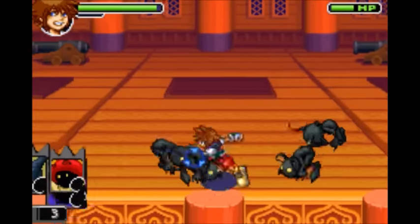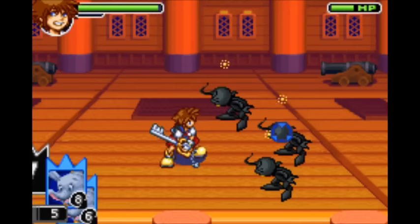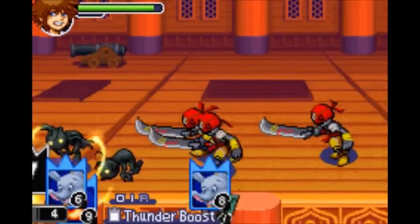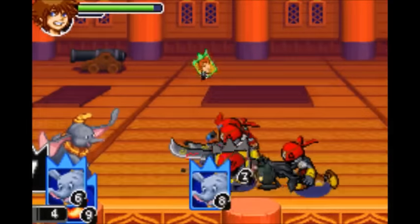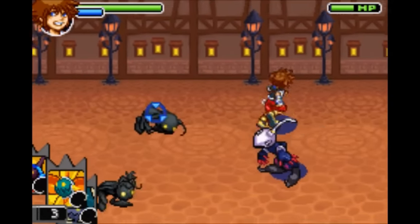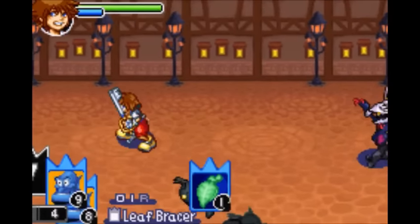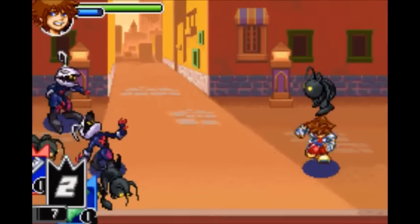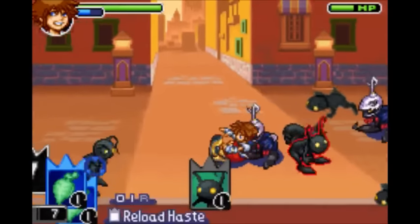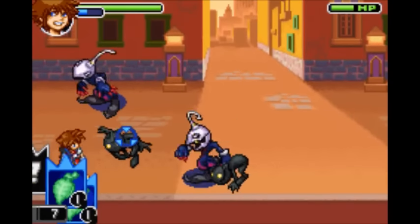Next is the White Mushroom Card. It gives you Hyper Healing, which heals you whenever you use a Friend Card. Next is the Black Fungus, which pretty much mimics any card in the game — the roulette stops when you hit the A button. Next is one of my personal favorite abilities in the series, the Creeper Plant Card, which gives you Leaf Bracer. It makes it so enemies cannot break your Cure cards. Next is Tornado Step, which gives you Reload Haste. It speeds up the rate at which the Reload Counter goes down, and I think it also makes it so the counter doesn't increment for a couple of turns.